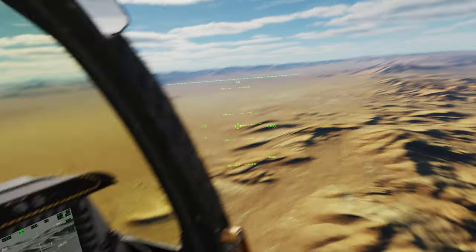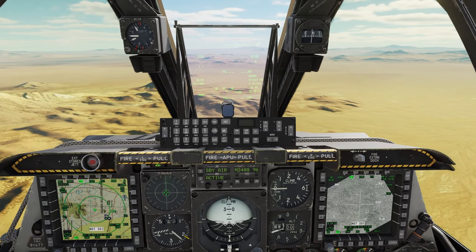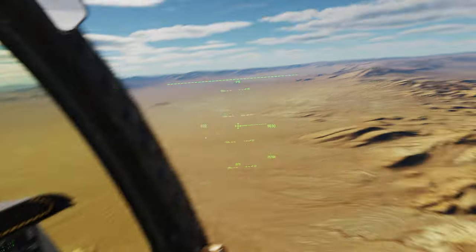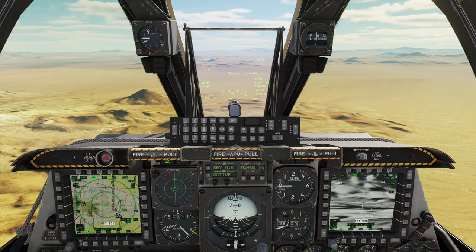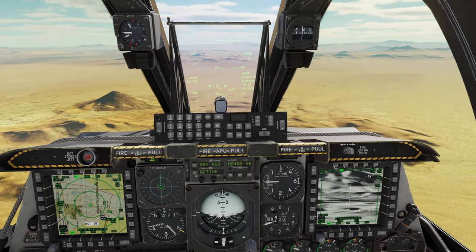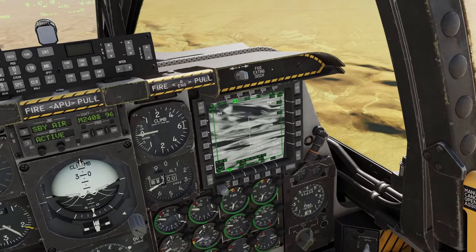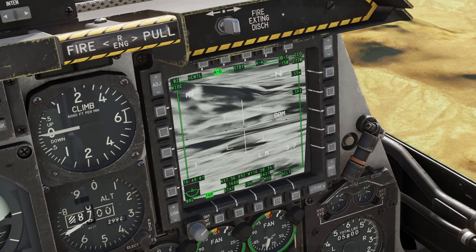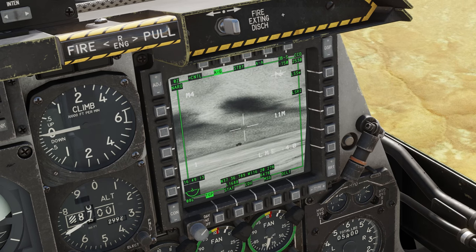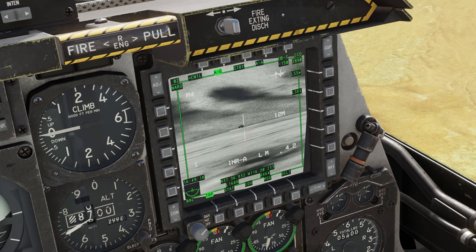Let's get the TGP over there so we can take a look. China hat forward long — slew it over — boom, that's what we're looking at. You can see a little dash box right there — that's what our TGP is looking at. Now we need to make the TGP SOI: Cooley hat right long. You can see we have a green box around the MPD. Let's zoom in with the FOV — China hat forward short — and we can see we've got some IFVs there, a Shilka, and an SA-9. We want to take out that SA-9.